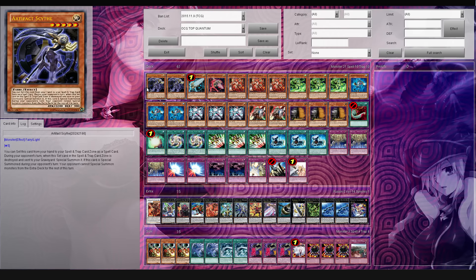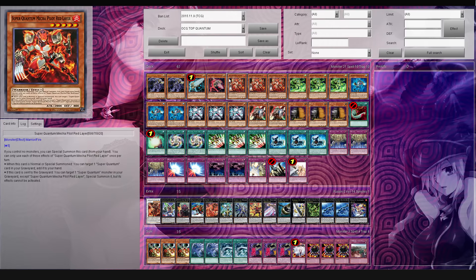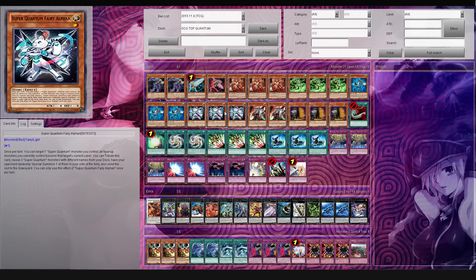So first off, we've got two copies of Artifact Scythe, one copy of Mortal Attack, one copy of Beagle Attack. That's it for the Artifacts. And then for the Super Quantum, we've got three Red Pilot, three Green Pilot, three Blue Pilot, and three Alphen.